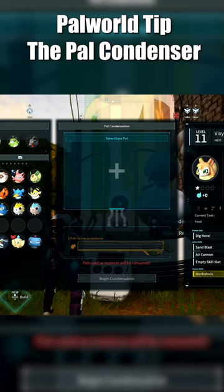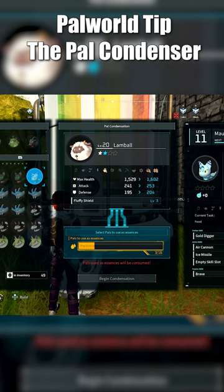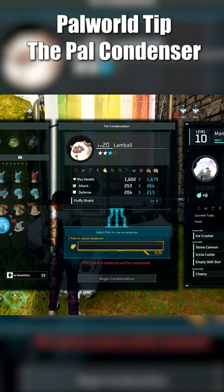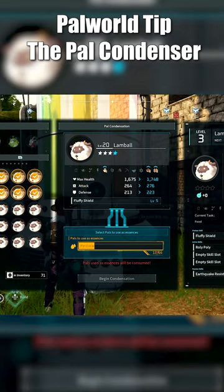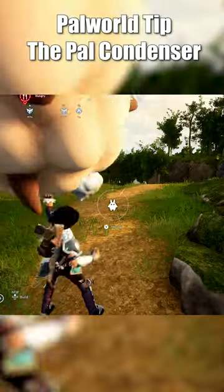For your original pal, that increases its stats and everything else. As you can see, the first level takes four, the second level takes 16, the third level will take 32, and finally the last star — which, as you can see, will actually increase the base building properties of your pal.